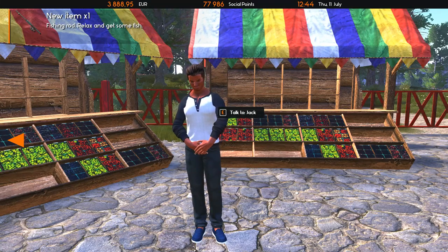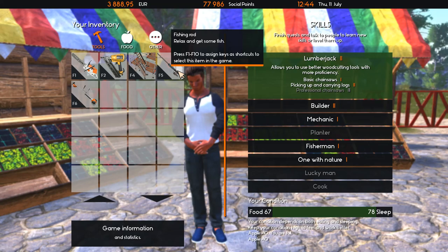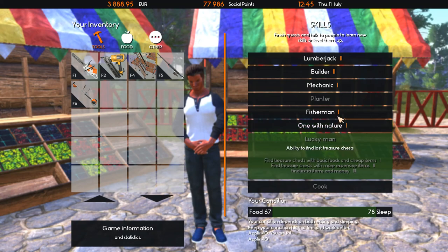So that means I have two fishing rods — I already bought the first one. There's also a foraging skill unlocked and lost treasure chests — I'm going to enjoy this.